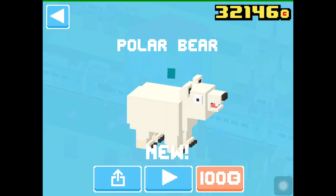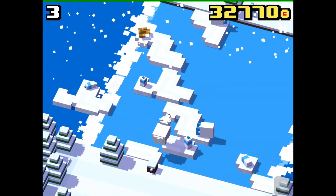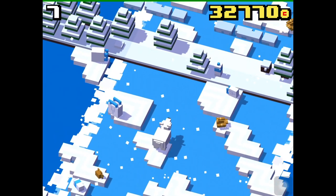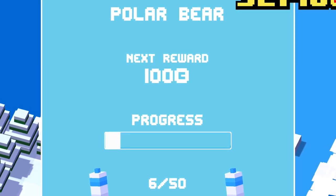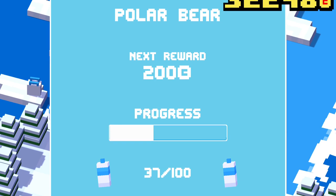When you play as the Polar Bear you will find different missions to earn new coins. For this you have to collect a certain amount of all these items in the ice floating world. To unlock the Seal you have to complete all 5 missions available and collect a total of 1000 items.